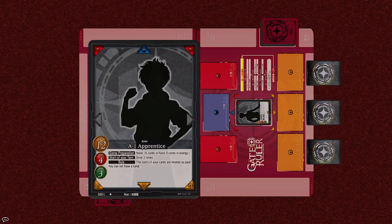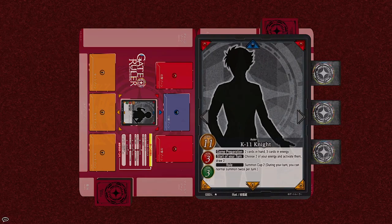On the left, we have the A1 Apprentice leading the Yokai and Giant Robo deck. For game preparation, I basically start with 0 cards in hand, 0 cards in energy. On the right, we have the K11 Knight leading the Demonic Dragon summoning deck. As game preparation, I start with 2 cards in hand and 3 cards in energy.